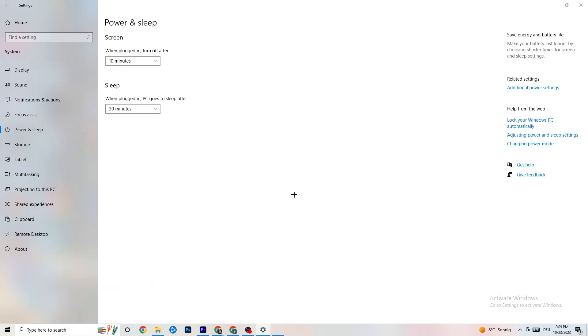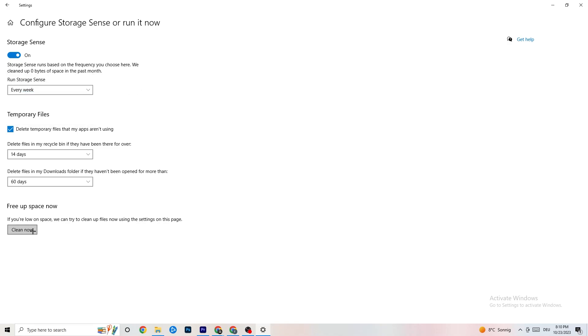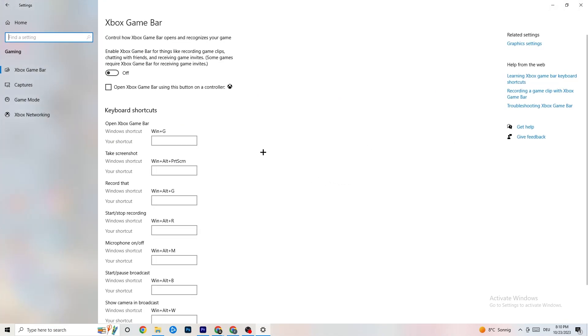Click on 'Power and sleep', then go to 'Additional power settings'. Try either Balanced or High Performance — for me Balanced works, but sometimes High Performance is better, so test what works for you. Go to Storage, click 'Configure Storage Sense, run it now', and click 'Clean now' — this will clean every trash file on your PC. Also go to Gaming settings and turn off Xbox Game Bar — you don't need it and it will just drain performance.